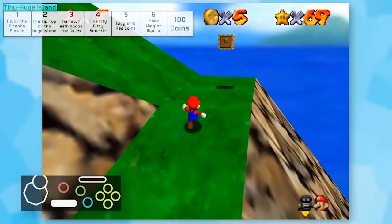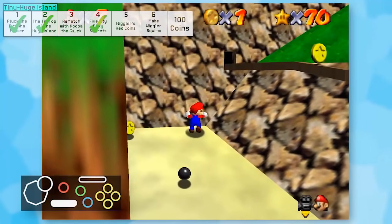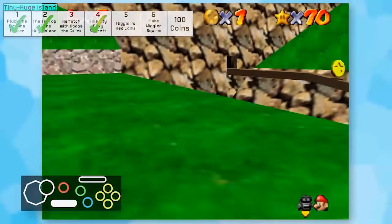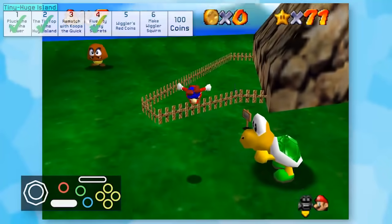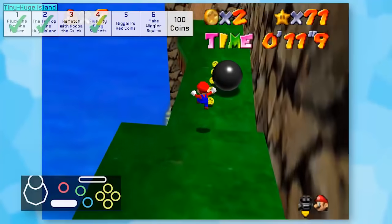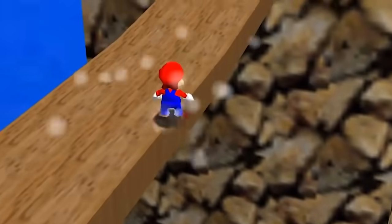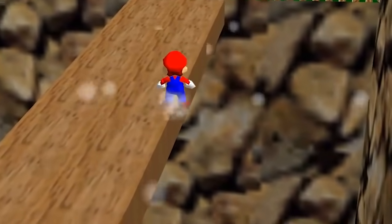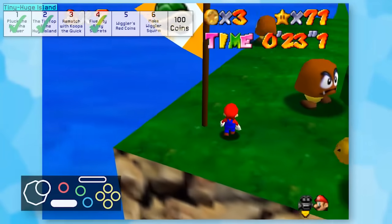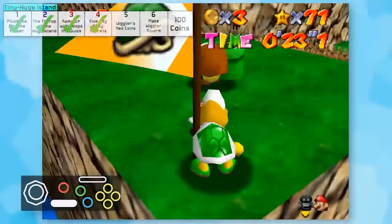The following level was Tiny Huge Island, and stars 1 and 2 were a cakewalk. Star 4 was very tedious though since the camera didn't want to play nice and in general, this level is just hard to navigate. What I was actually worried about was Star 3, the Koopa rematch - the wind on the bridge was likely to be problematic. Somehow I didn't fall, so I'll take the star.